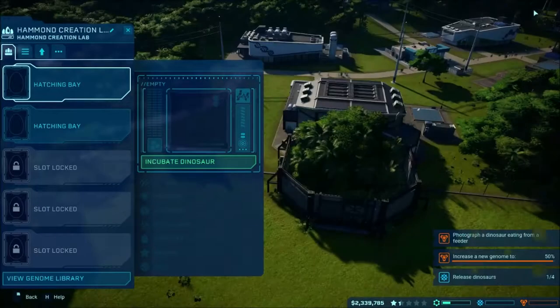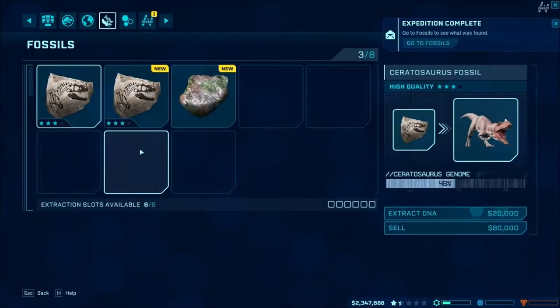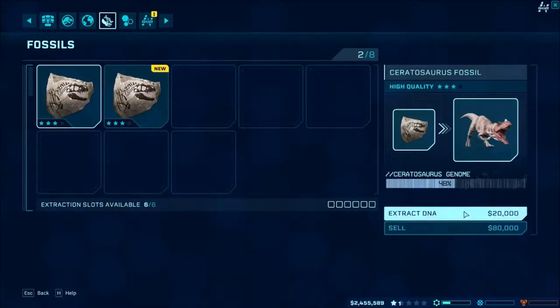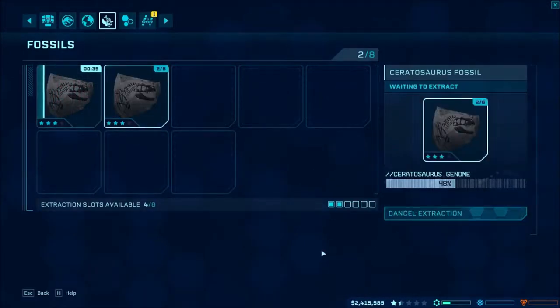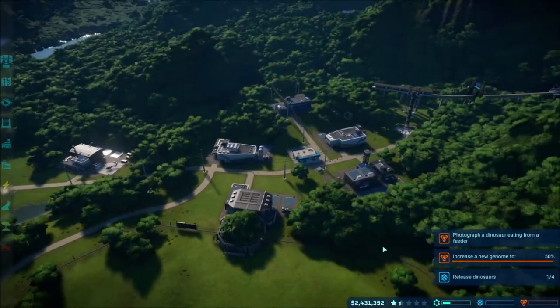We're spinning our wheels trying to figure out what to do. We have the Struthiomimus getting pretty high there too. The research team is back - let's see what fossils they came back with. We'll sell the Uranium to make some money and then extract to hopefully get us above 50%. We extracted DNA from both - we're getting up to 49%, which looks like we'll reach 50. That should get our task complete.